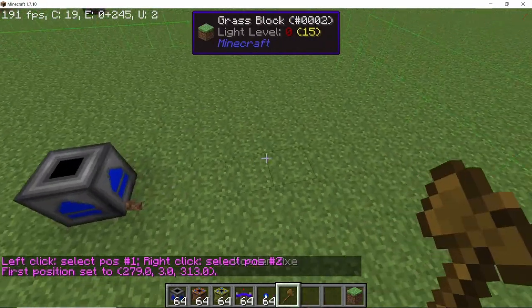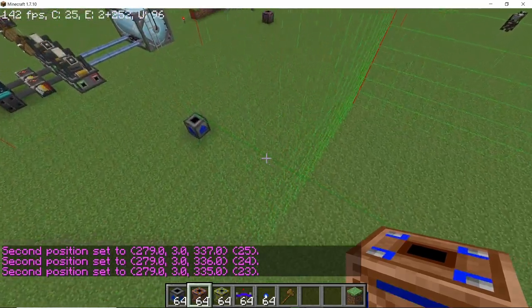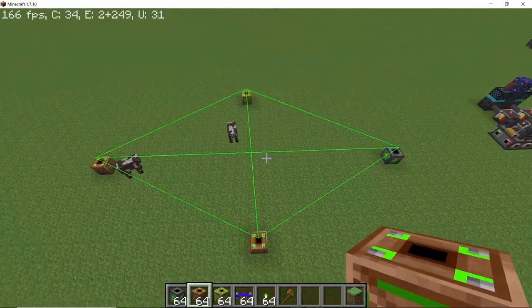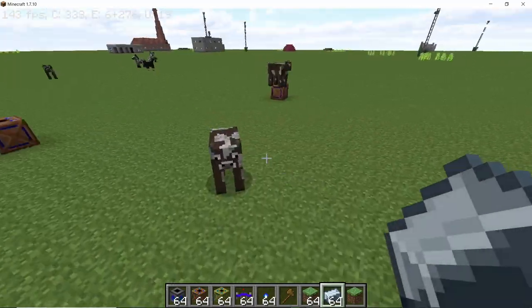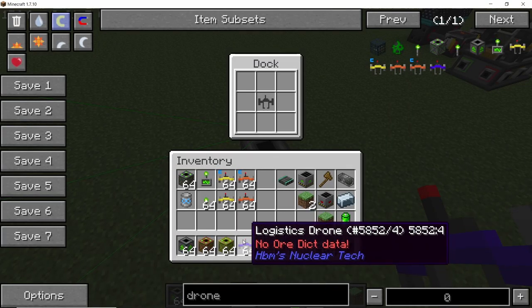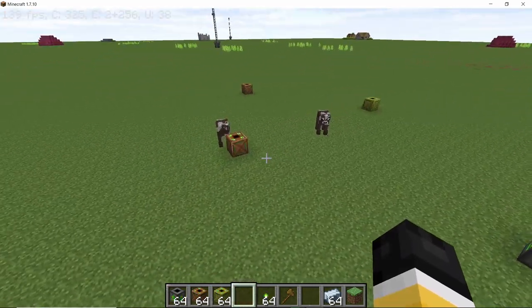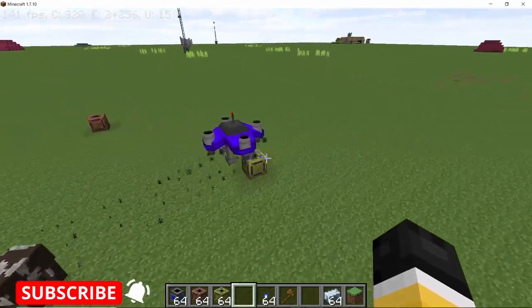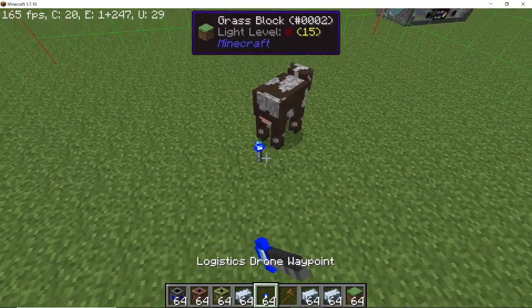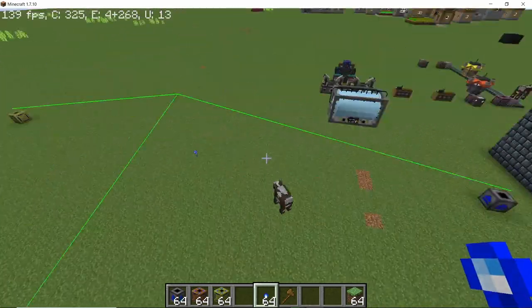Logistics drones are a bit different from transport drones. For these you will need the logistics drone dock, which acts as the central point and connects to requesters and providers. The dock automatically detects what the requesters need, and if the providers have those items, a drone will fly from the dock to the provider, pick up the items, and deposit them at the requester. Place a logistics drone and it will fly to the provider, wait five seconds, detect that it can deposit something, and deposit a stack of all items set by the filter. The dock detects within a 24-block range by default, which can be extended using waypoints.